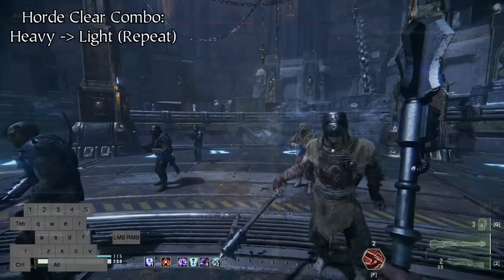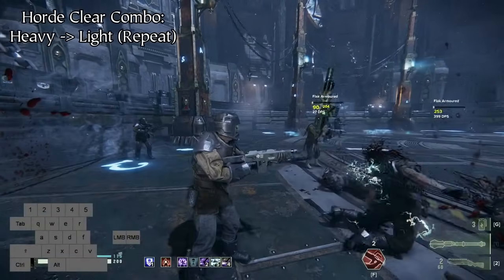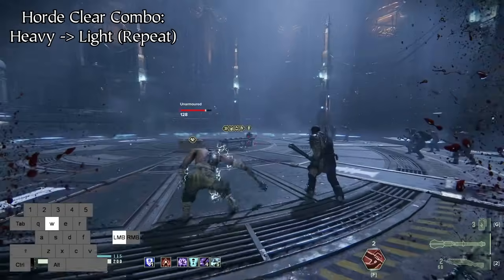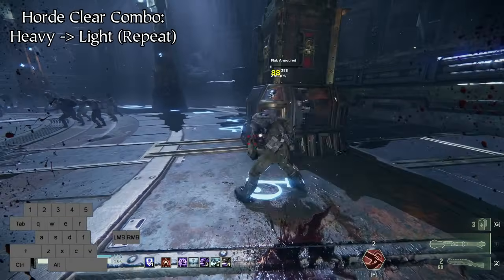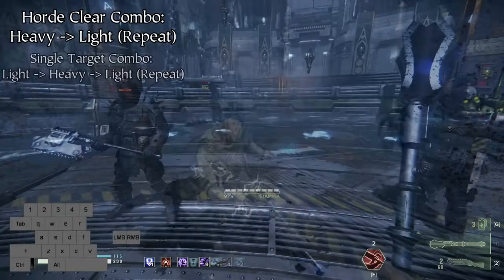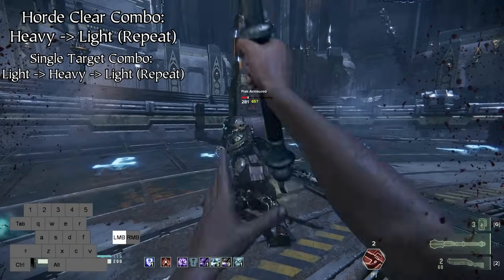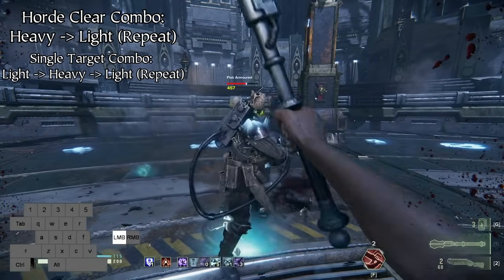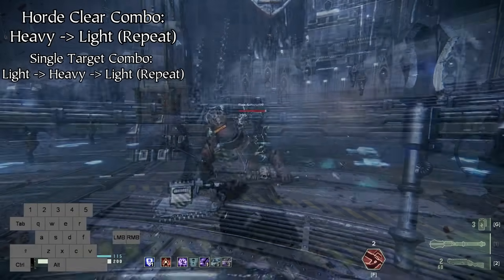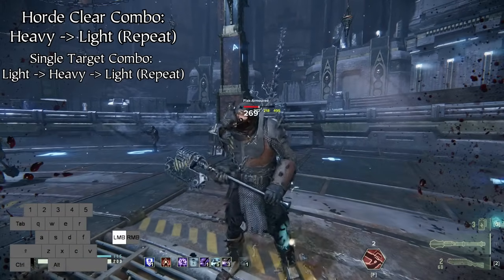The Indignitus is more geared towards horde damage and horde control, with an easy and effective horde clear combo of heavy-light repeating, similar to the Mark IV Devil's Claw Sword. It also has an effective single target combo of light attacking to get to the second heavy attack, then heavy-light repeating to chain together the heavy overhead strike and light uppercut attack. You can also chain this combo via a push attack rather than a light attack if you so desire.